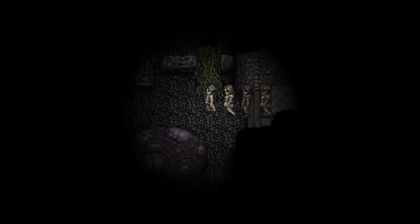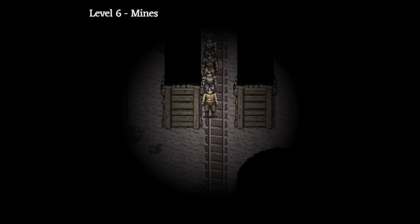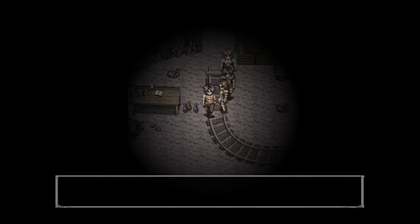Head into the sixth floor mines and phase step past this rubble. Collect the guaranteed explosive vial from here, blow up the rubble, and then head into the mines.